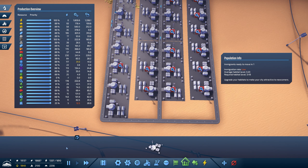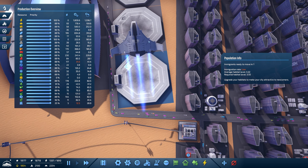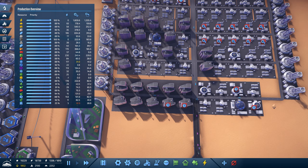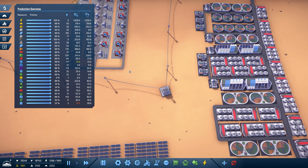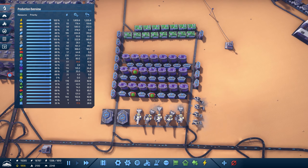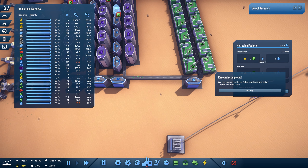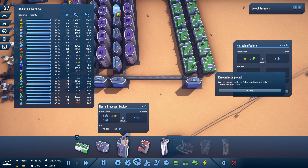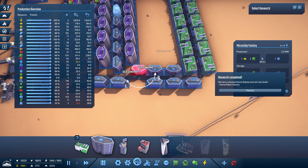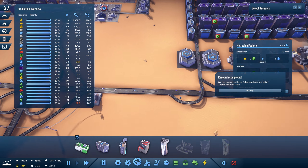They're bringing in O2. Even with those houses we're not actually short — which is good — but we just need this to grow. Average habitat level 3.22, required habitat 3.5. The habitats here are downgraded and that's not what we want. It's critical — microchips. We do now have our home robot factory but I don't really want that for the moment. I need to just deal with the problems we've got right now.